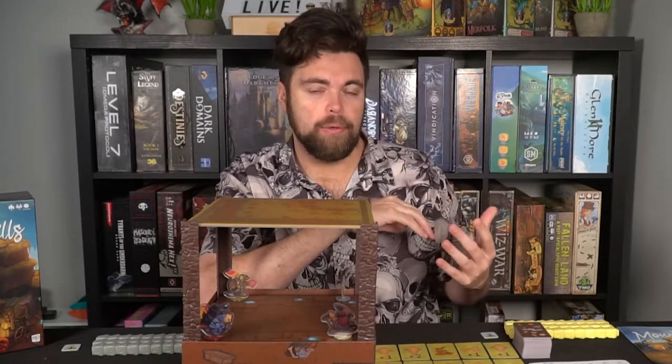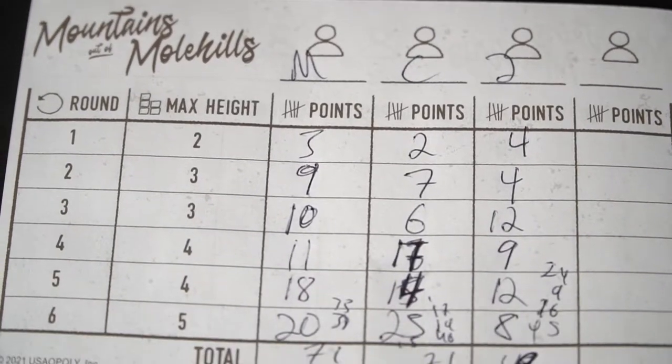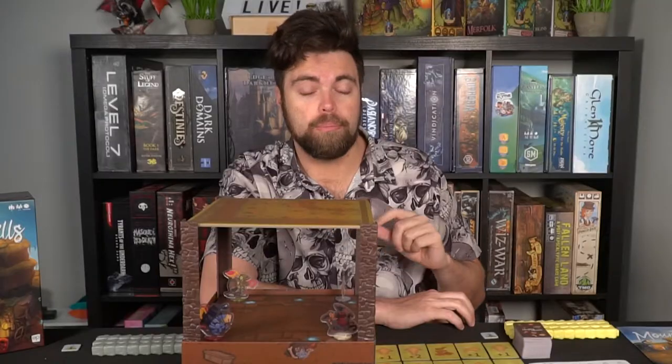You do that for six rounds. After every round, you score points based on how many mole hills you control and how high they are. You repeat the drafting phase, the movement phase, and scoring again. After the sixth round, you add up all the scores from all players in each of the different rounds, and whoever has the most points is the most competitive mole during the season for competitive mole hill building.